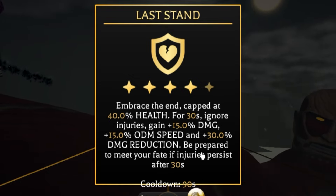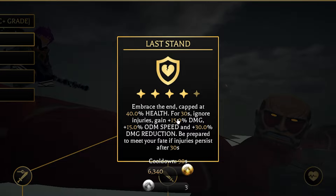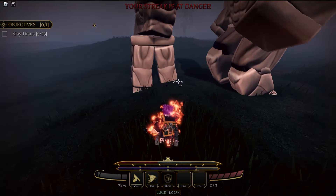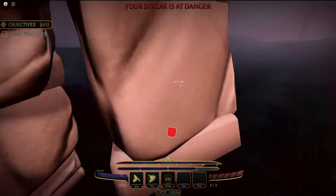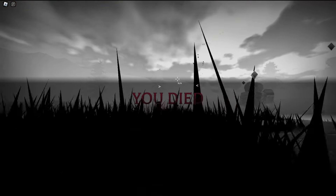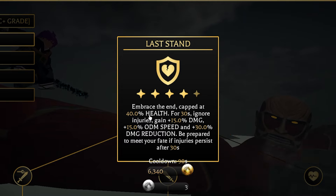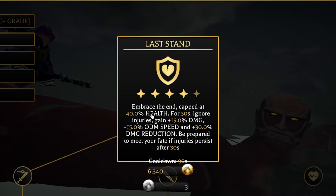If you have 30% health, you go down to 40% of 30. And basically, if you have an injury already, I popped it and it went away. After 30 seconds, I was still alive and good. But if you do pop this and then you get hit and you have an injury, you're still gonna be alive, but after that 30 seconds you're gonna explode - just like she did in the anime. And if you don't plan on getting hit, then you can literally keep spamming it. Why would you care about your health if you're not gonna get hit?